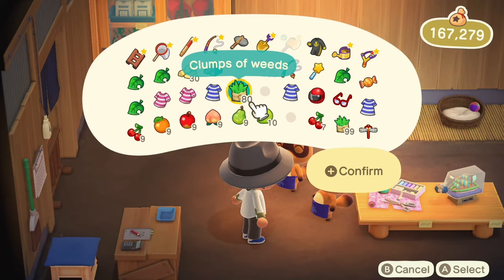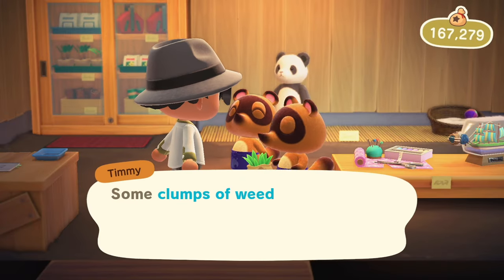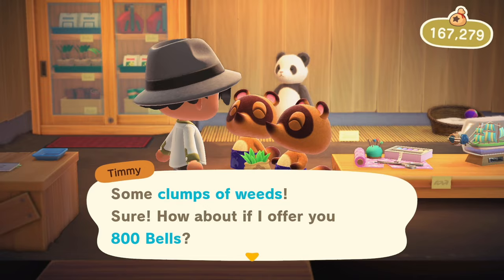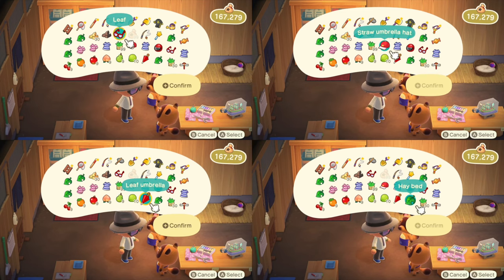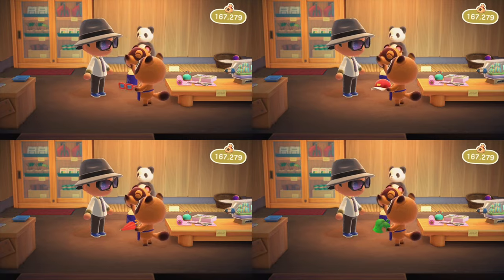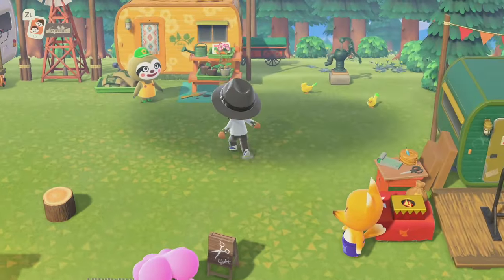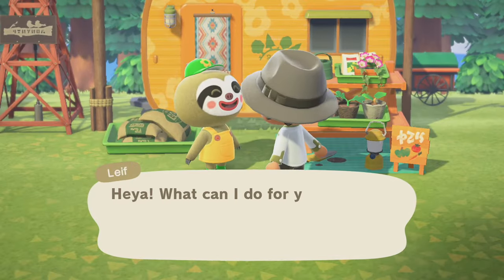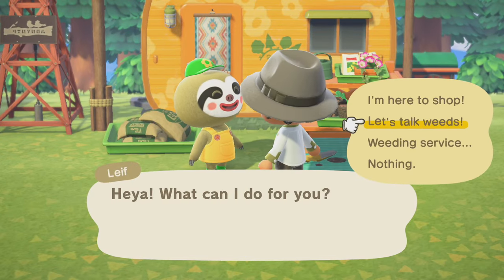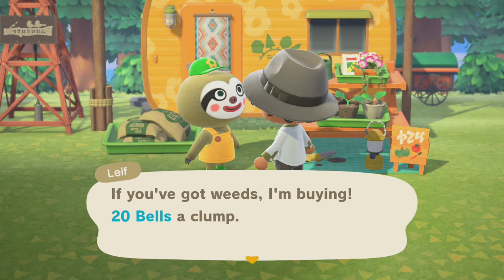When you first start you'll be absolutely riddled with weeds. Raw materials sell for only 10 bells each, but they sell for twice as much if crafted. However, since Harvey's Island is so much easier to access every day, you can save yourself the hassle of crafting by just selling to him for twice as much at 20 bells per weed.